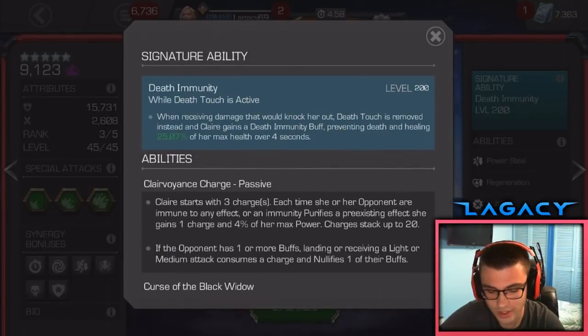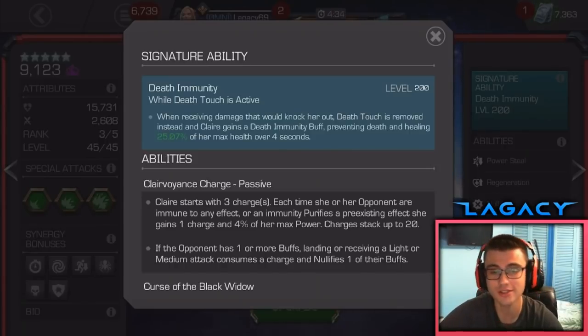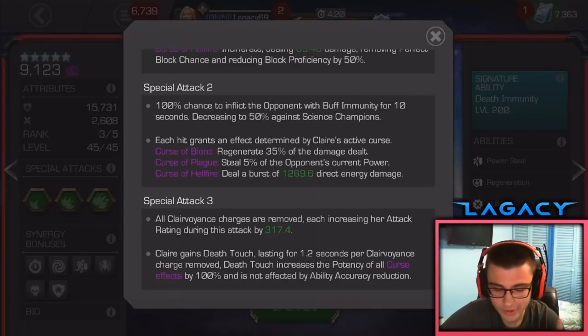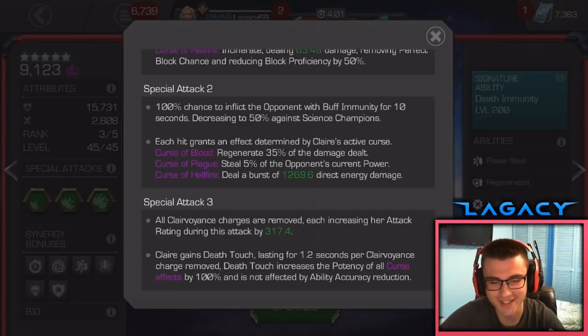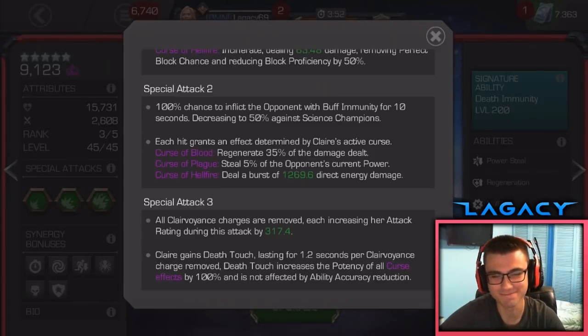The signature ability is Death Immunity with Death Touch, which sounds incredible, but I haven't really found a use for it yet. Basically, when receiving damage that would knock her out, Death Touch is removed and instead she gains a Death Immunity buff, preventing death and healing 25% of her max health over 4 seconds. The problem is the only way to get Death Touch is after using an L3, and in some matchups you don't want to be using the L3. You want to be using the L2 because that's Clairvoyant's best ability. I was also hoping the L3 would activate all curses like Symbiote Supreme activating all his phases, but unfortunately that's not the case.